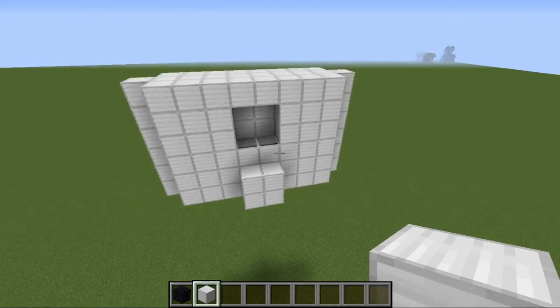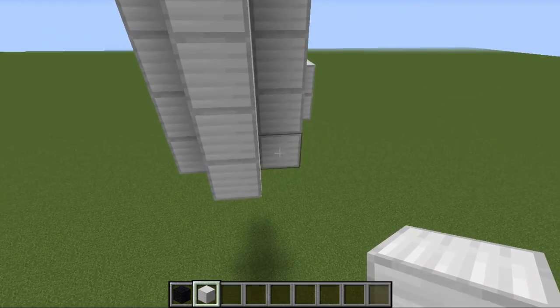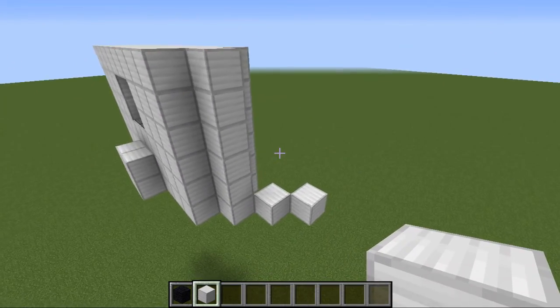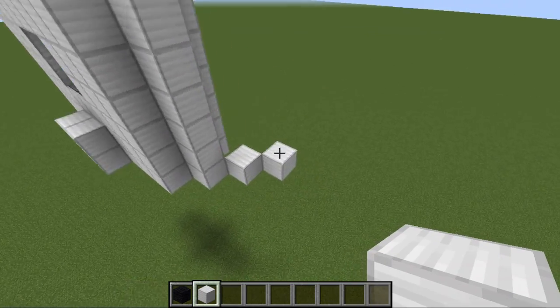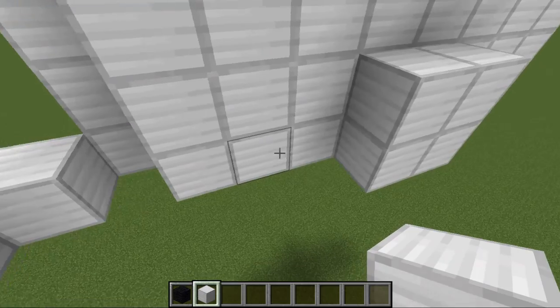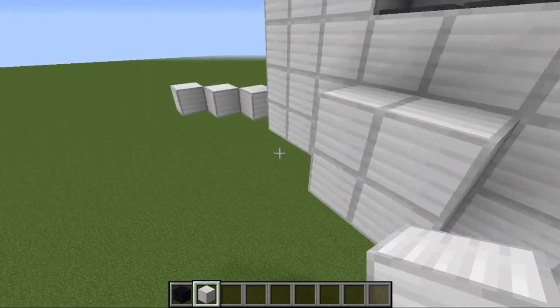Now that we have this all covered up, we're going to get working on our rocket design. I think I'm going to have it three like that. And then we're going to repeat the same width — that's eight blocks wide.